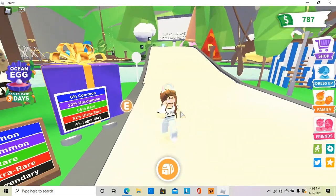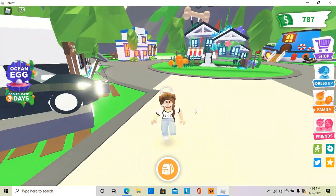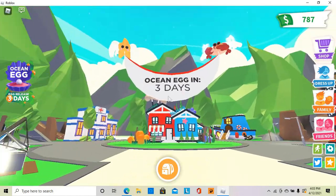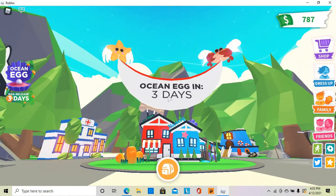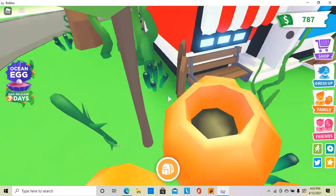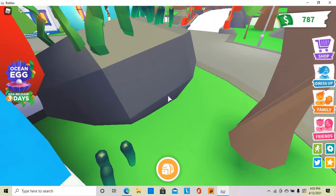Okay, let's just wait one second for everything to load. There we go. As you can see, we have a starfish and a crab — I think that's what the crab pet will look like. It says ocean egg in three days. And right over here we just have some little coral reefs, some little starfish, and a lot more.